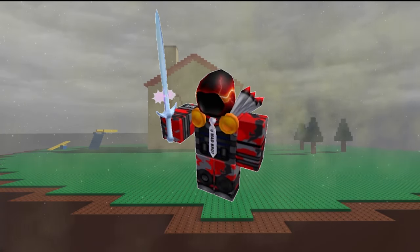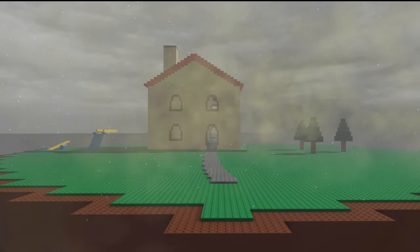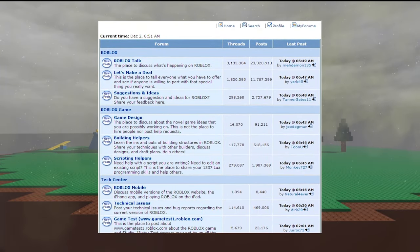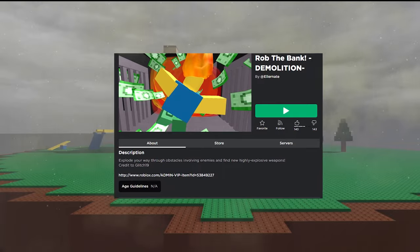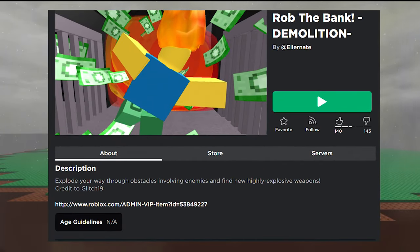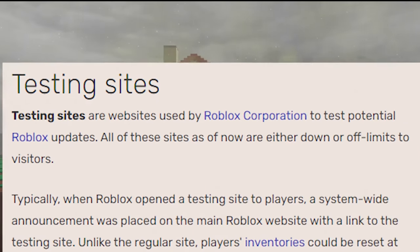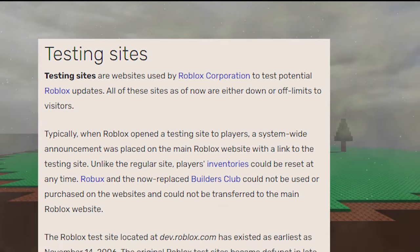This is Ellernate — a scammer and a nobody at the time, but someone who will soon have his name in the Roblox history books. He's an avid poster on the Let's Make a Deal subforum and created a game which had amassed over a million visits, which was a lot back in 2012. On this specific morning, he's using the Roblox test site and experimenting with some of his scams when he has a new idea.